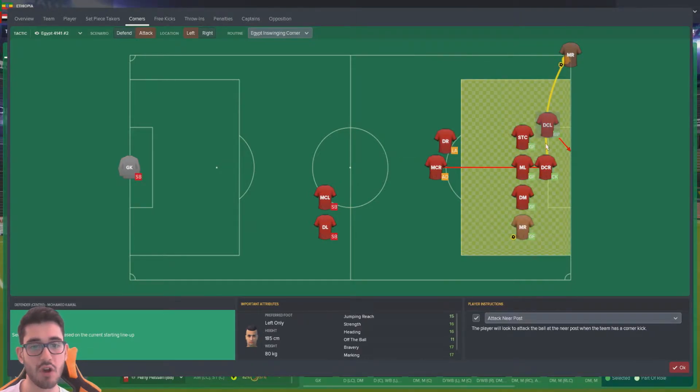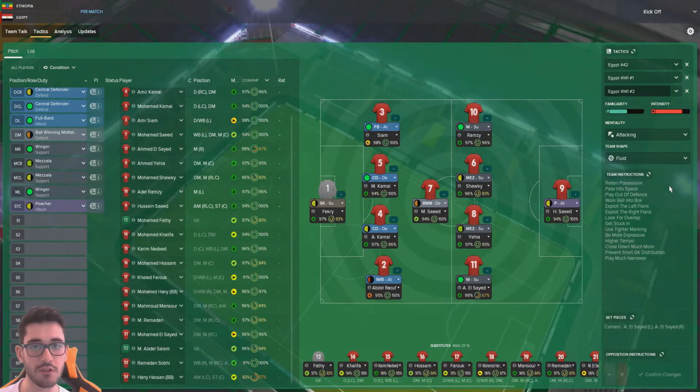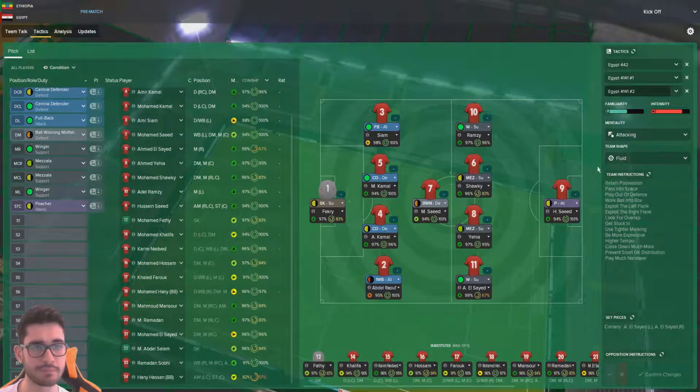Ideally, I've got Hamad Kamal with 15 jumping reach — this guy's massive, one of the best centre-backs around in the game. We want him attacking the near post to see if he can head it across goal or across the box and hopefully score. We haven't over-complicated things with throw-ins because we don't really have any throw-in takers for long throws.